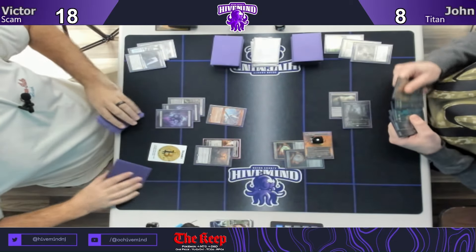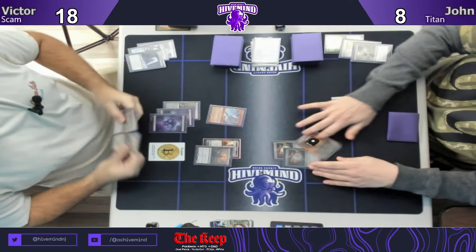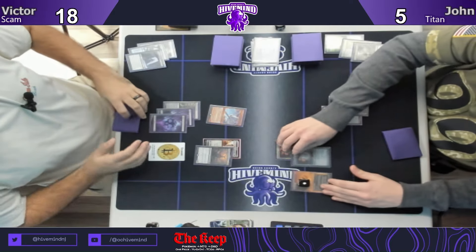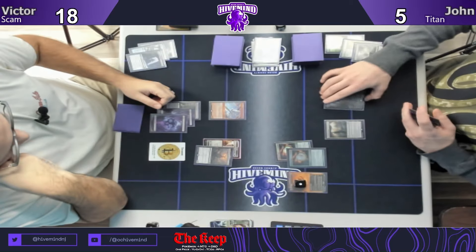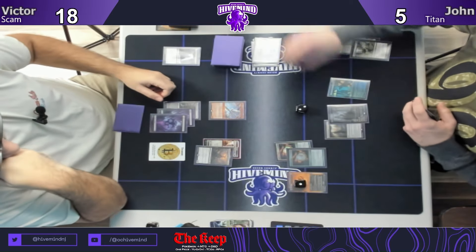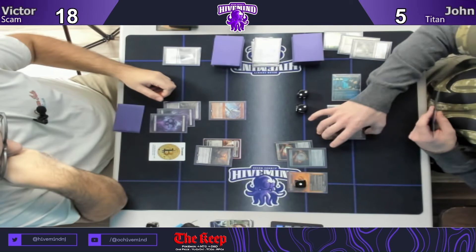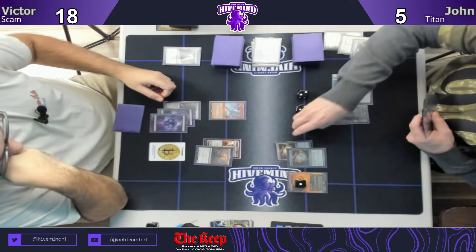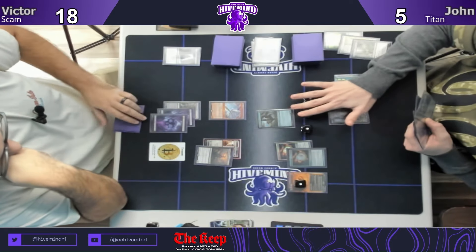I won't lie, that felt just as good as it looks. That was insane. You shouldn't have that Treasure token — the Treasure should be gone. You paid four mana, had five mana last turn, two Treasure tokens, and three mana to cast Sheoldred. I believe you're right — I hope that doesn't become relevant because I hate making mistakes like that. Let's see if any of that becomes relevant. So this is four mana — we're just short-cutting.